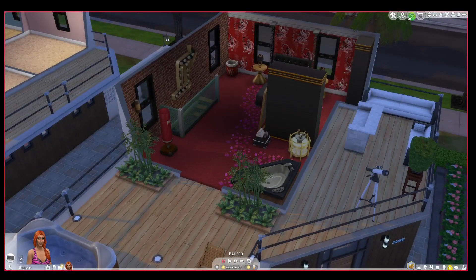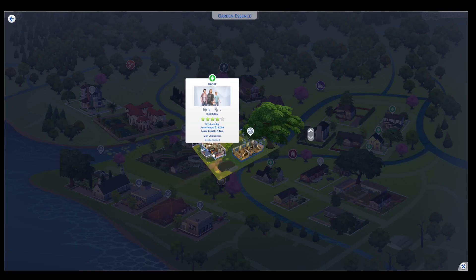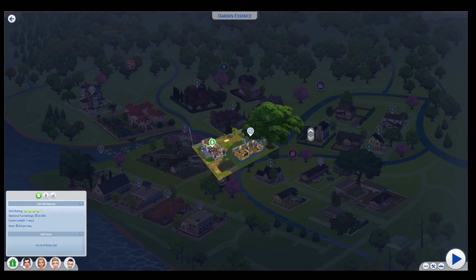Now let's move on to the next household in my recommended playing order. The next household I play is the Broke family, who live in a trailer park here. Since I've played through the scripted events, Bo was originally a toddler but now he's a child.